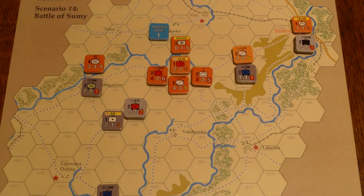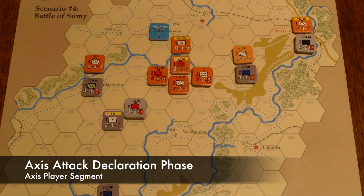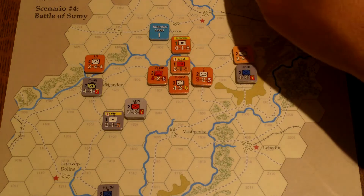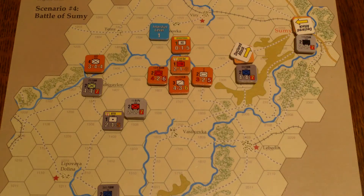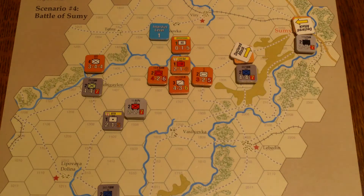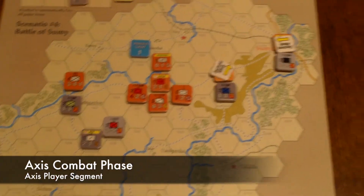We'll go ahead and do the Axis attack declaration phase. We've got two attacks coming in: Sumi, and this cavalry unit here. We have no aircraft in the ready box; Soviets have no aircraft in the ready box. No artillery available. Soviet reaction phase — they can't react because their headquarters has been suppressed. So we'll go ahead and enter the Axis combat phase.